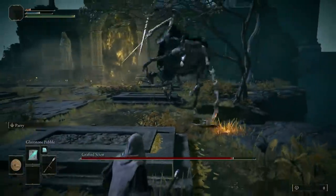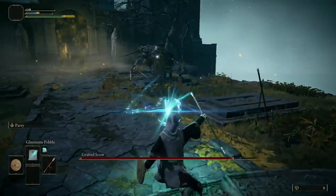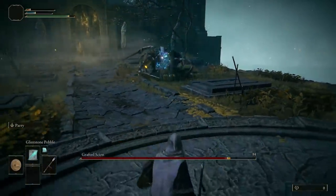FP or focus points is what's used to cast spells and use magic and all that stuff, and it's the blue bar at the top left of your screen.